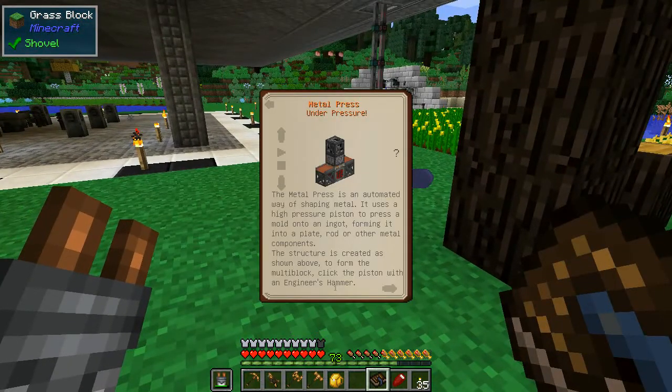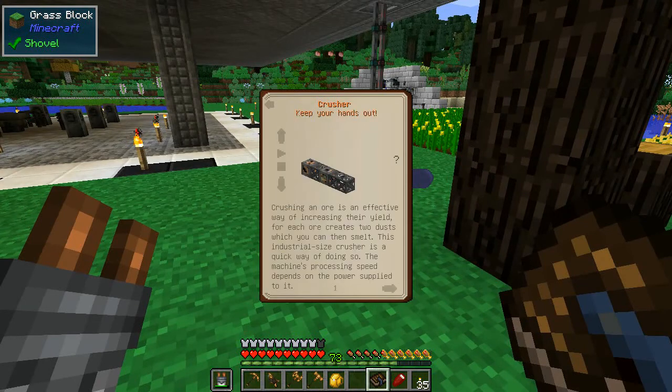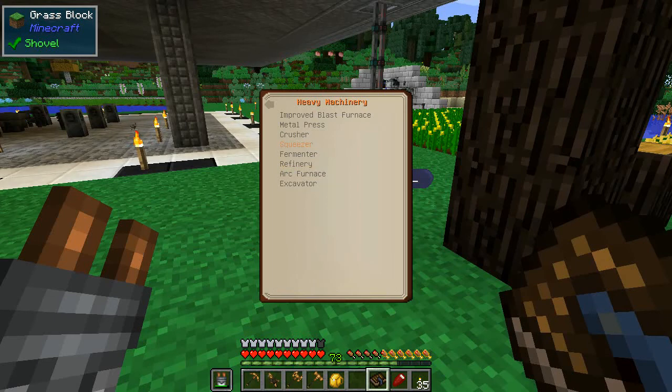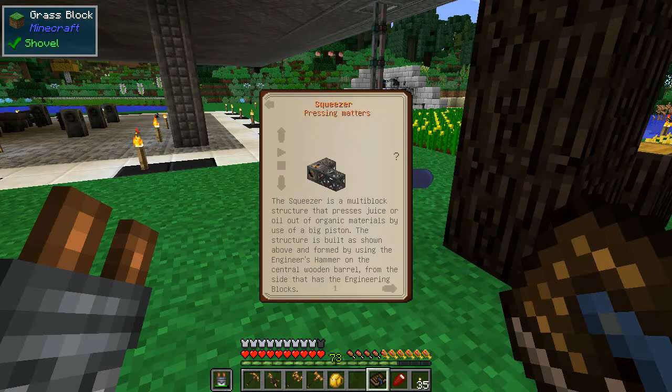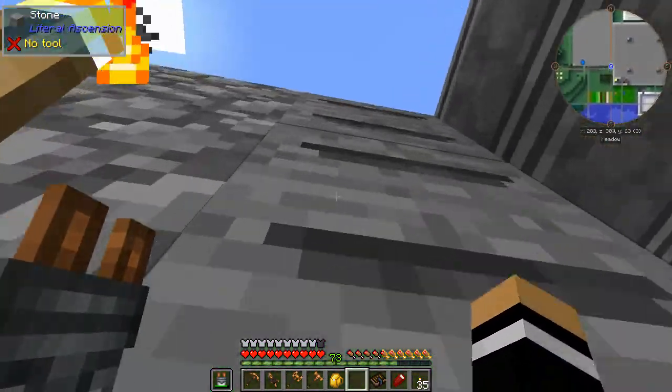So we're going to have to make ourselves a crusher, an industrial squeezer, and a metal press — all from Immersive Engineering. The metal press is not terribly hard. The crusher is a little bit larger — starting to be thankful I made all that steel. And the other thing is the squeezer. So it's just those first three: metal press, crusher, and squeezer.